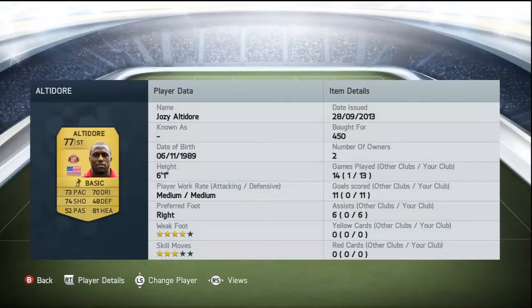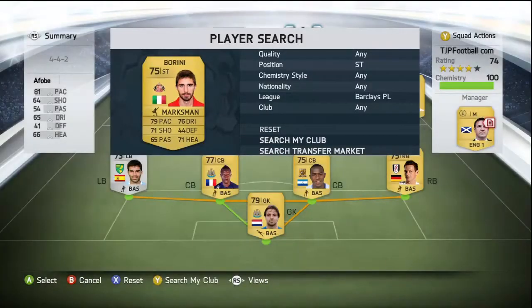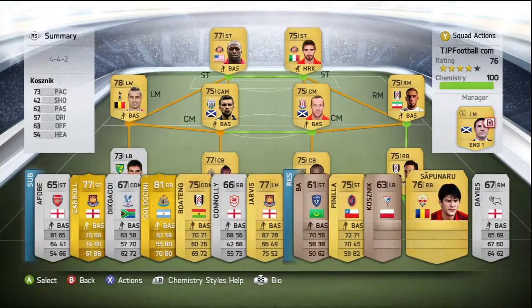Now Altador — 11 goals in 13 games, that kind of says it all really. 450 coins is an absolute bargain: 73 pace, 89 strength, he's just a tank of a player. On the other side we have Barini, who costs 350 coins. Not the best at scoring goals, but as you can see he's had 6 assists in 12 games — so on average he scores or makes an assist every game, so you can't really complain.